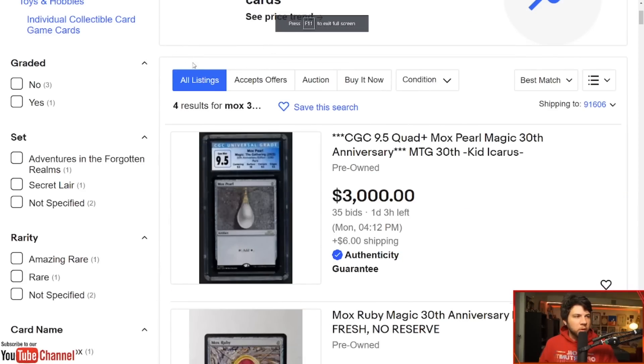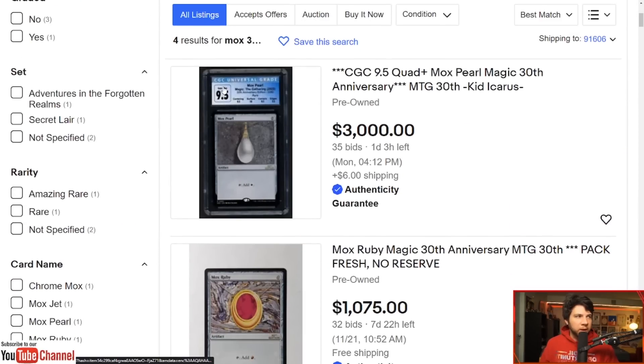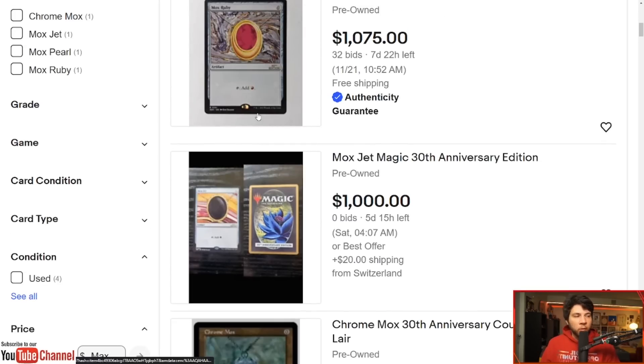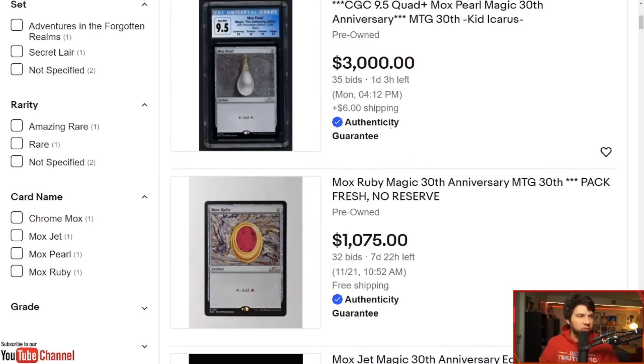If you come over to eBay and type in '30th Anniversary Mox,' as of right now I haven't seen a Lotus appear. So there's that angle: if this Mox Pearl — not even the retro border, not even a Black Lotus — is going for $3,000, well, the Black Lotus is probably going to be worth $20,000. I do not think Wizards of the Coast is going to be putting cards that are $10,000 or $5,000 into $250 packs. I just don't believe it.